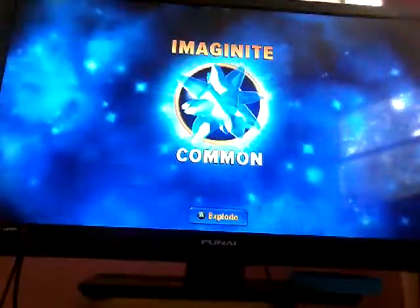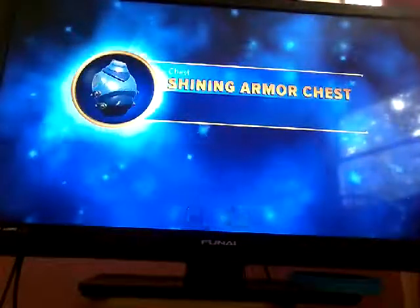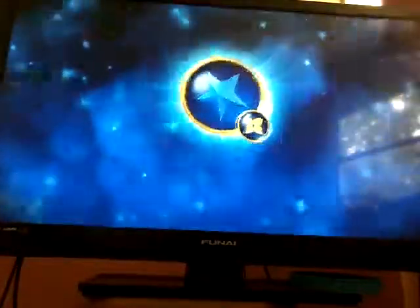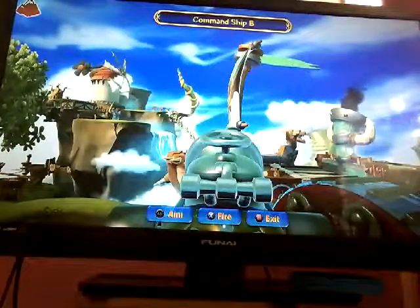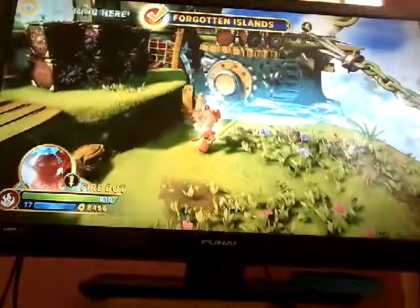I got two chests. I hope this is it — please. Two chests. Let's check this one. Ninja weapon — a throwing starfish! I have been updated. Altitude increased. Light Skyland are stronger here.